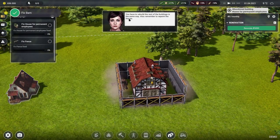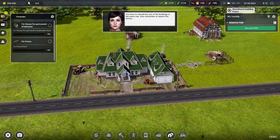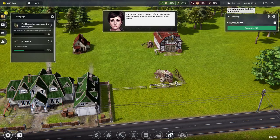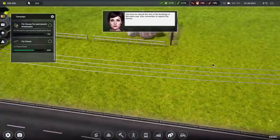We have to rebuild the rest of the buildings in the same way and remember to repaint the fences. Renovate the fences for 40 — oh this is wonderful, we can turn big crumbly old fences into lovely new repaired fences.